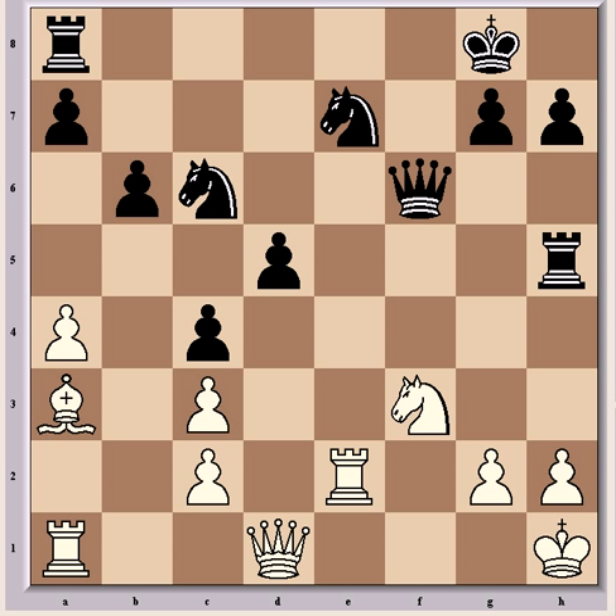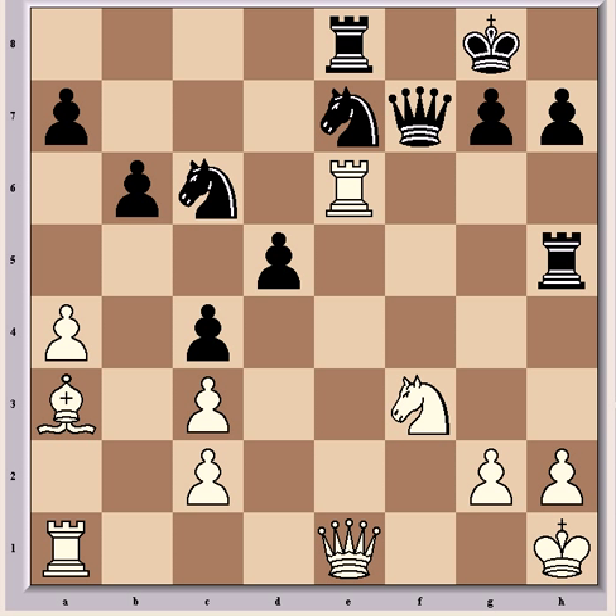Now Nf3 is attacking the queen, and the queen is tied to defending the knight at e7, so f6 is the only square. But now comes Qe1, adding another attacker, and that again forces Re8. If the knight moves instead, then Re8 check is winning. So after Rxd8, Qxd8 check is going to pick up the rook here on h5, so Re8 is forced. Now comes Re6, again forcing Qf7. Now Qe2, threatening Re1, and also eyeing this loose rook here.